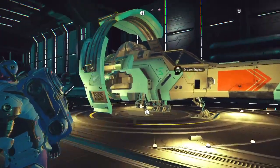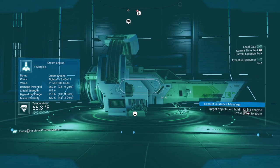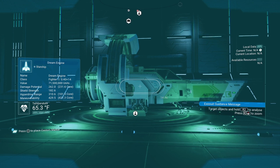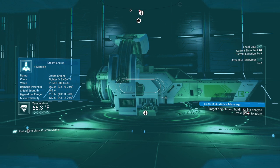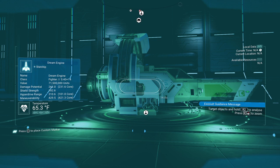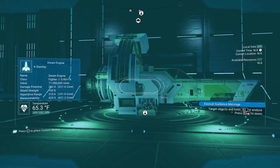New stats are now visible on the analysis visor for ships. Before, we could only see that it was a fighter, that it was S-class, and that it cost 71.5 million units. But now you can see its damage potential, shield strength, hyperdrive range, and maneuverability. In fact, now I can see the core stat as well, and it actually tells me the exact amount — we could see the bar on the menu before, but now when I scan it I know the actual core stats. Which is awesome — if I'd have known this I could have compared it a second ago, but we can go ahead and do that.